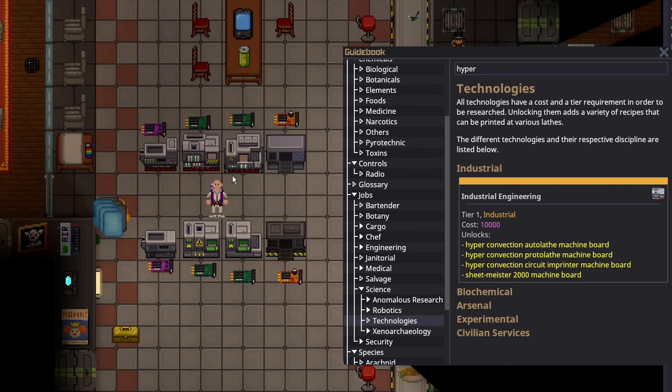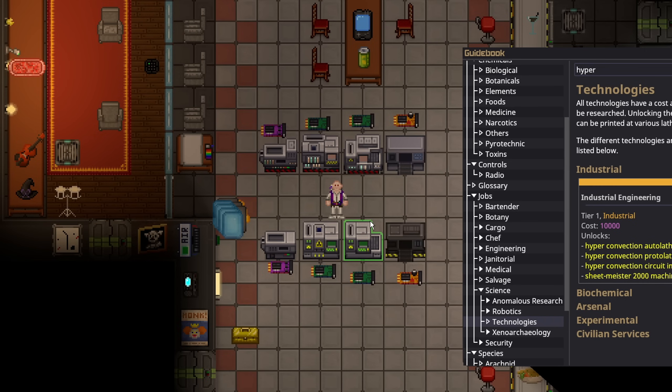To make hyper-convection machines, it's really simple. It is a tier 1 industrial engineering research, so you can get it as the very first tech in the game. I would highly recommend all scientists focus on this first, because these machines make your life so much easier — you need 50% less materials per thing you make. Cargo is not always able to get these materials since salvage does not really encourage mining all that much. Relying on salvage to mine additional gold and silver is unreliable at best.